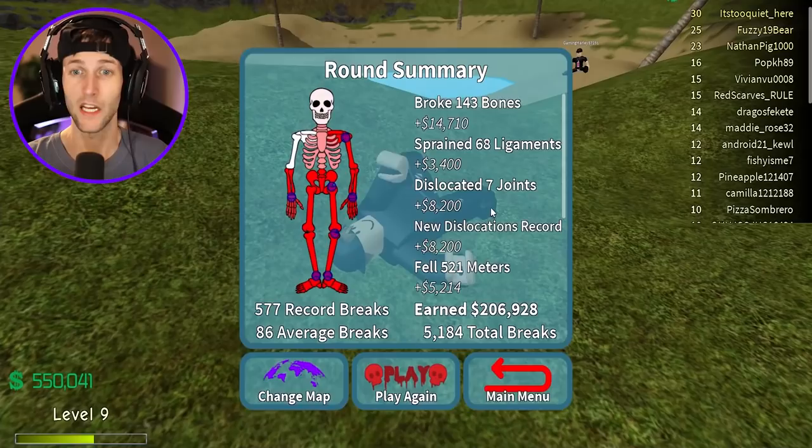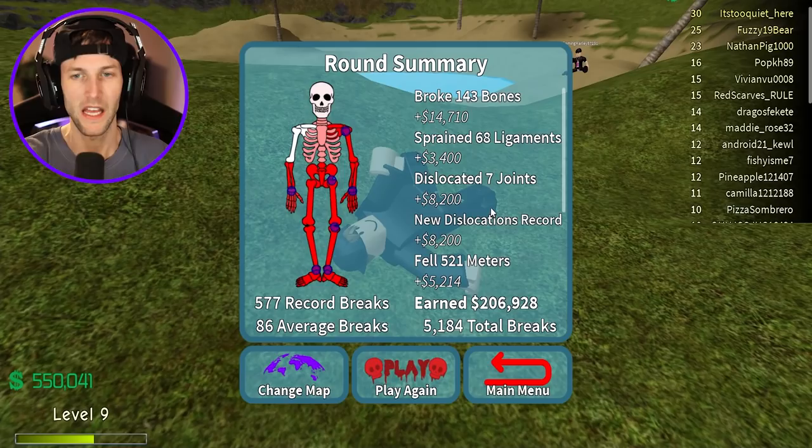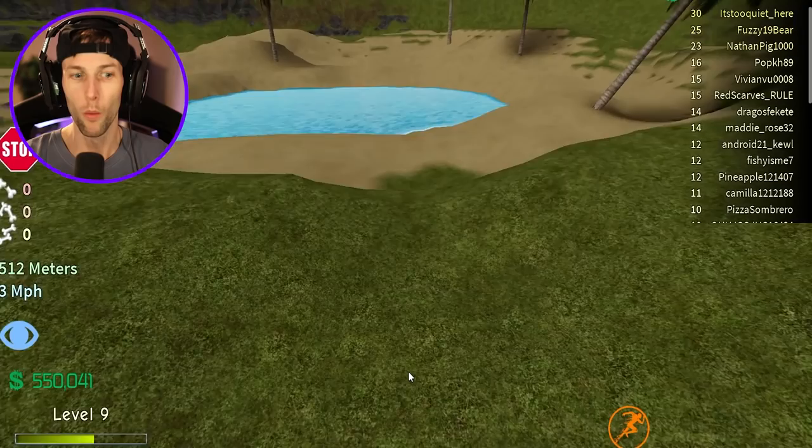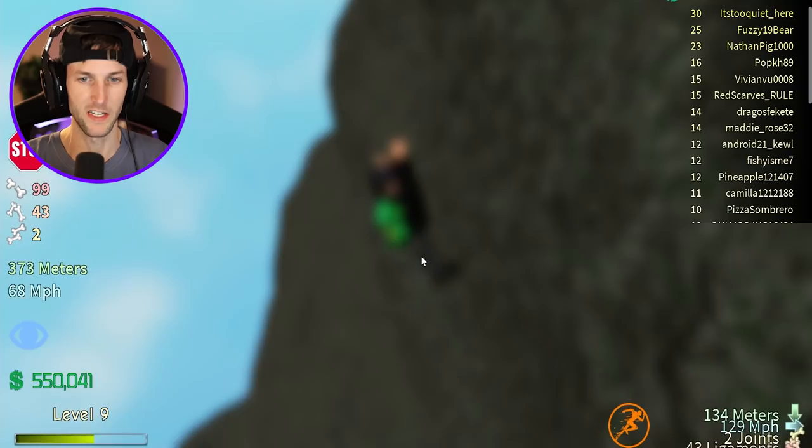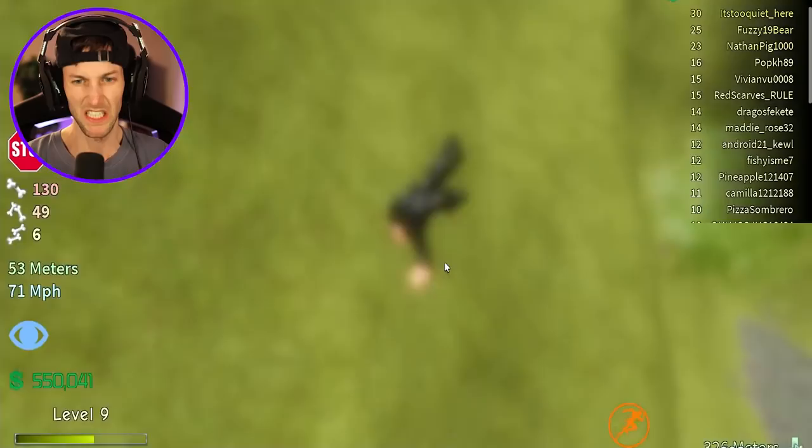I'm not really used to using the perks, I don't really ever use them. But we made more money that time breaking fewer bones — how is that even possible? I think it was the perk. We almost have a million dollars just from those couple of jumps. Let's see how fast we can get to a million dollars here, just by jumping with no perks, and then we're gonna have to upgrade to a different part of the map.